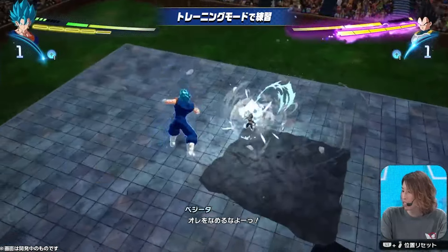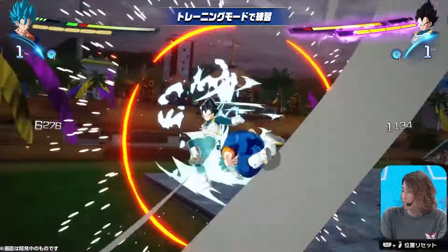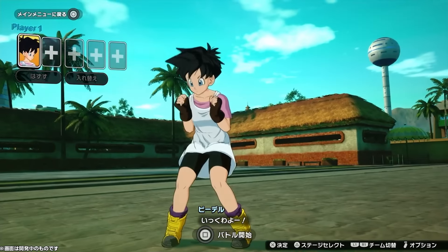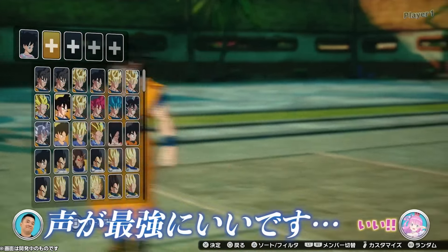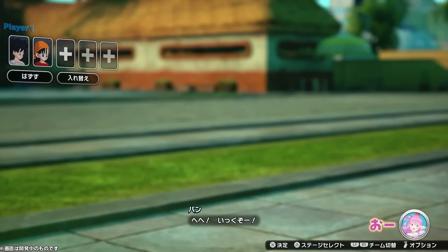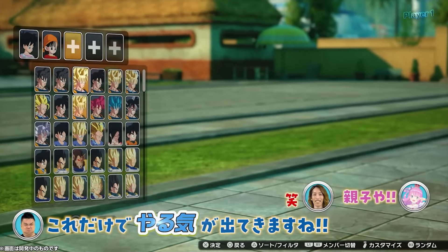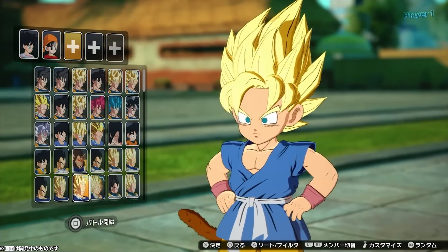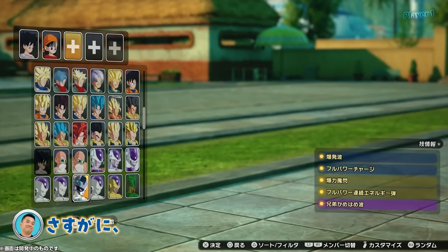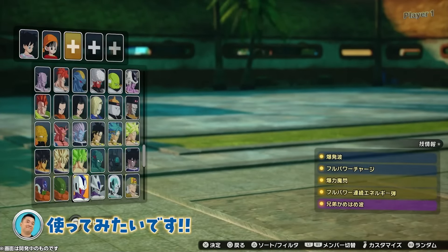Beerus is a 10, which is interesting. So for example Super Saiyan Rosé Goku Black, Fused Zamasu, Super Saiyan Blue Gogeta, and Legendary Super Saiyan Broly — whether that's the DBS or Z version — could probably cost around 10 as well. Hercule costs a 1. The Ginyus are 3 per character. Fat Buu is a 6, and Metal Cooler is a 7.